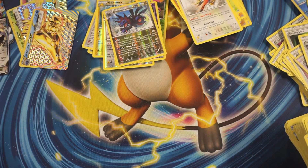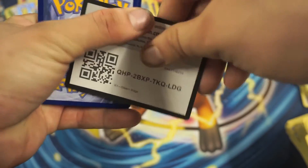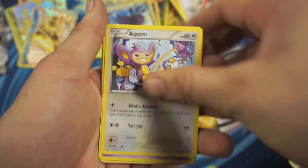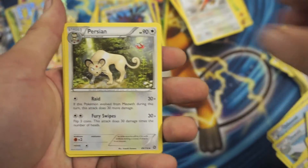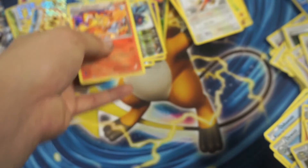Probably all the Ultra Rares is all we're going to get now. Hopefully we can end this on a good note instead of a dud, but chances are possible. That's the last code card. So we got Adenio, Larvesta, Ambipom, Drifloon, Mareep, Rapidash, Persian, Sheldon, a Joltik Reverse Holographic Common, and an Infernape Rare Holographic.